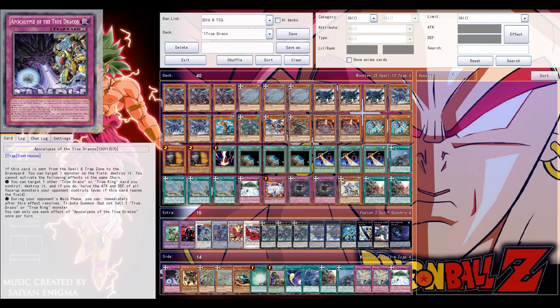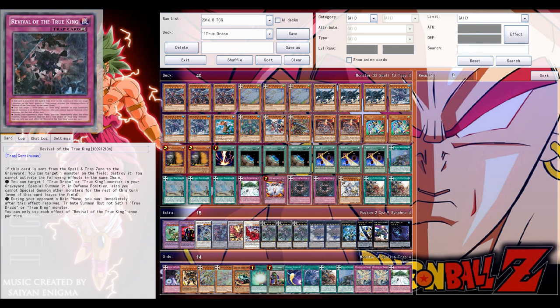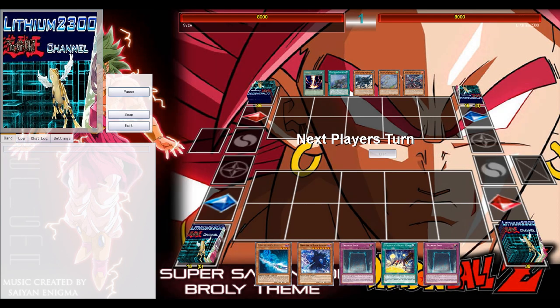The extra deck features Naturia Exterior and others that are special summonable via Metatron, which is not in the main deck — but feel free to add it. The extra deck isn't really too important aside from your rank nine XYZs. Let's see a few example duels.